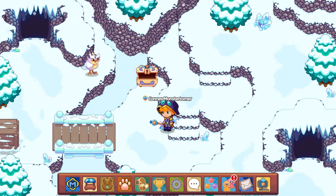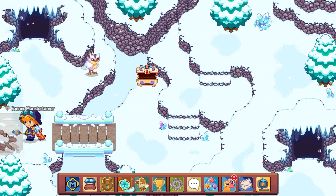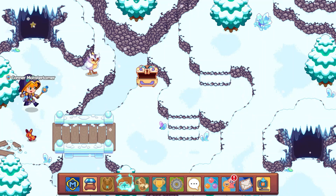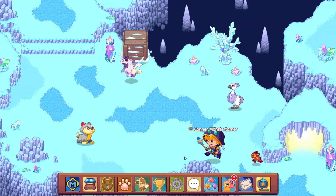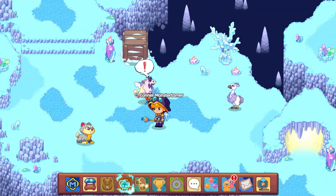Drumroll please as we open up this crate. Fingers crossed — come on, give us gems. Copper coins instead. Oh no. There's another crate right up here, so let's scoot our way over and get into this next battle.